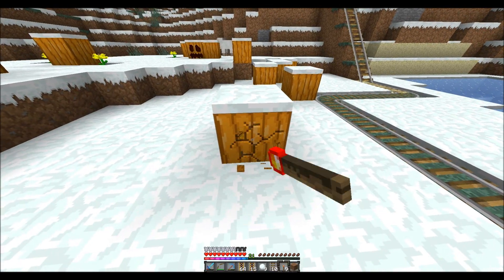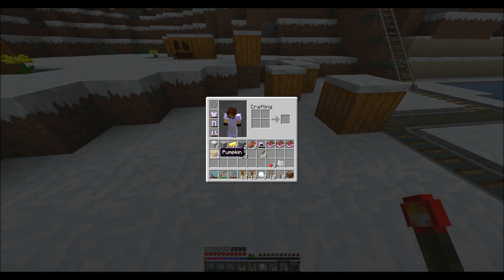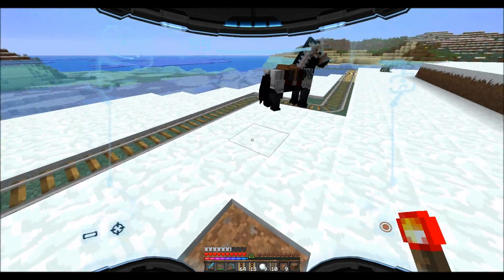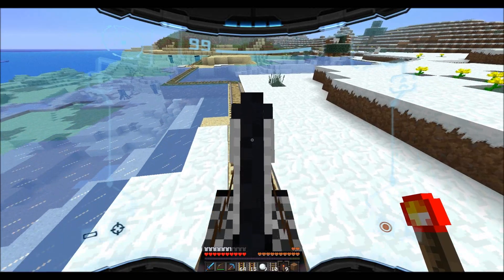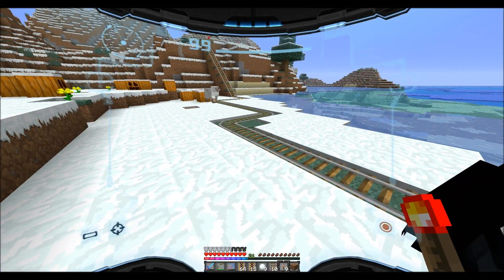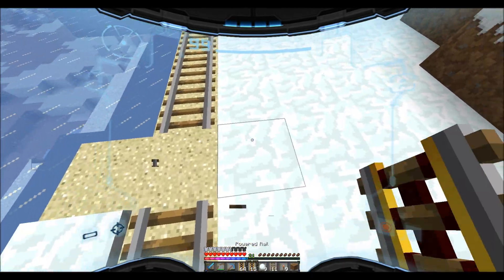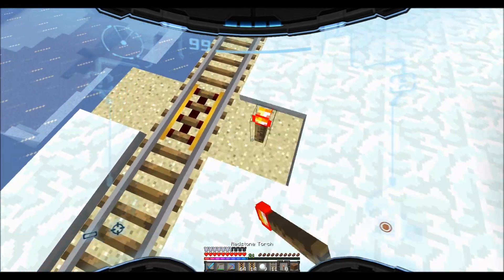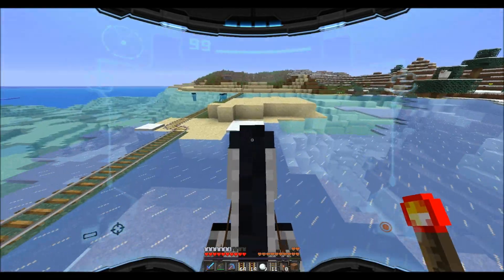I feel like I should take one of these and put it on my head because we all know I'm going to run into another enderman. In my texture pack it looks different — the texture for the helmet is different. I'm going to put down another one right here. I only have nine left — okay, that's an issue. Let's go, we're going to have to save up these torches.